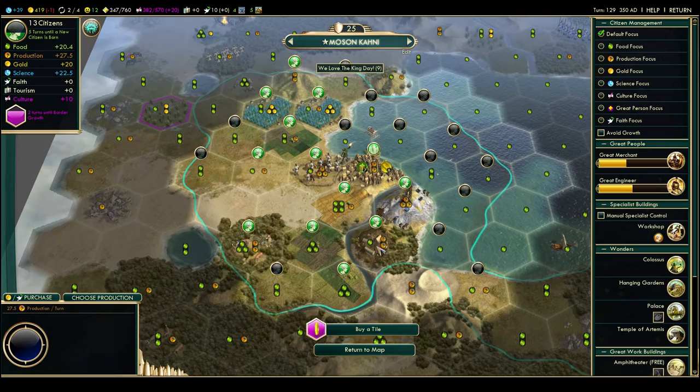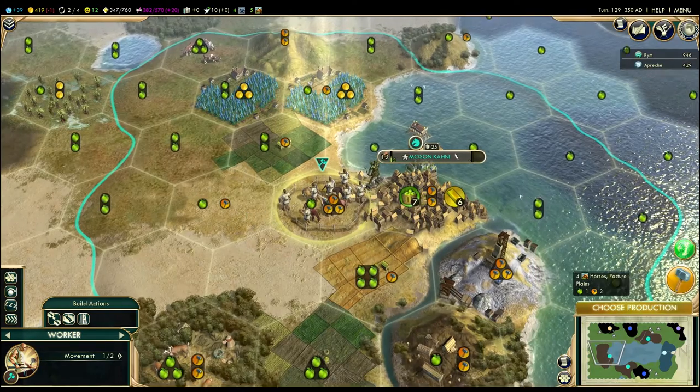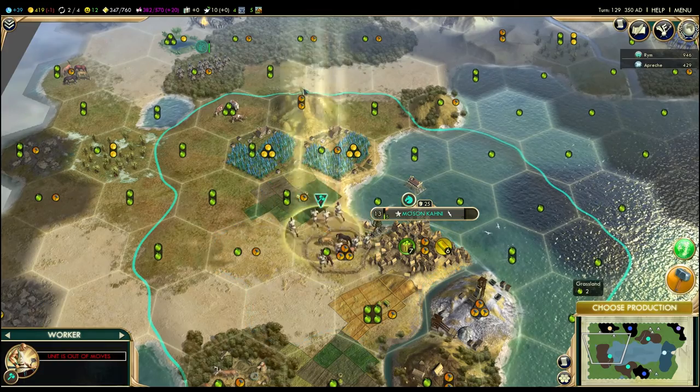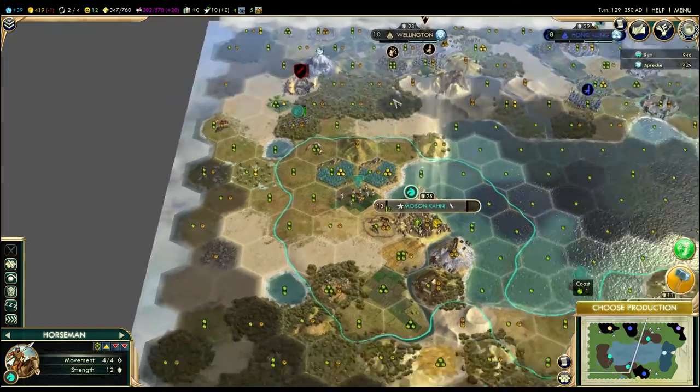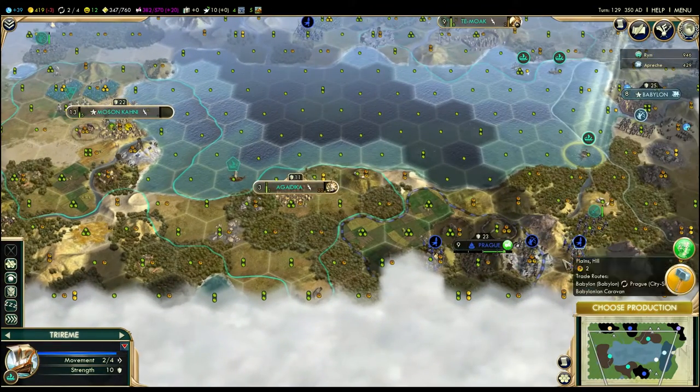I've got to buff this city up because I've got guys on unimproved places, so I've got to correct that. Let's go up here and build a mine and a pasture. And this horseman — I'm going to swing down first to make sure there's no barbarians spawning, then come across here. I think I'm going to push toward the end. I might just start building military units at this point.